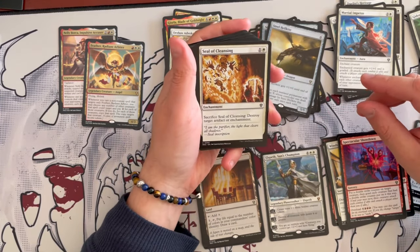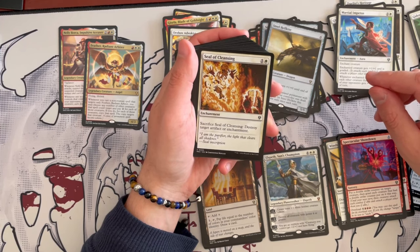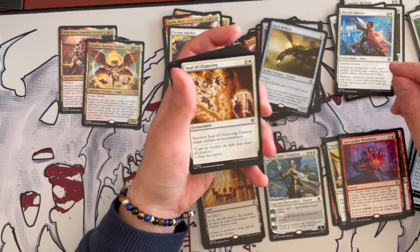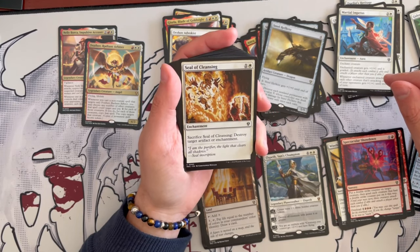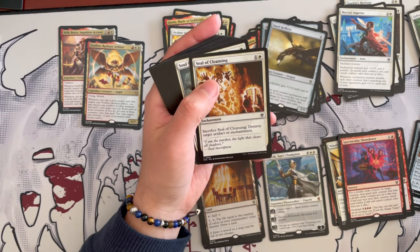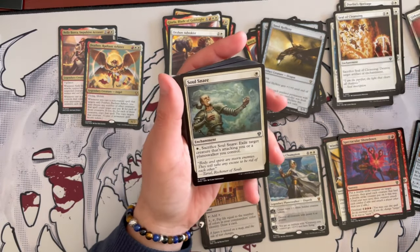I haven't seen the seals in forever — was it Prophecy? Let me know in the comments. It's an enchantment costing 2. Sacrifice it to destroy target artifact or enchantment. There are better effects nowadays, but okay.